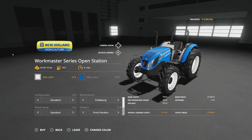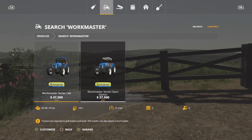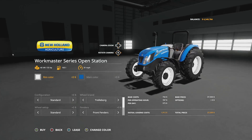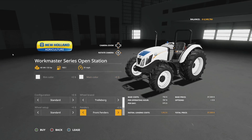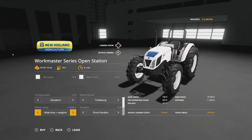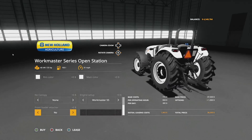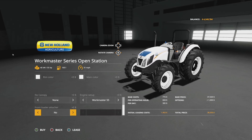Moving to the open cab Workmaster — same specs: 55 horsepower, 165 liters, 31 mph. Same rim and body color options. One issue: part of the tractor changes color but the rest doesn't — not sure if that's intentional. Configurations, wheels, fenders, and engine options are the same. You can add a canopy and a front loader as well. Customization is identical on both versions except for that color issue on the original Workmaster. Really cool mod, can't wait to use it.